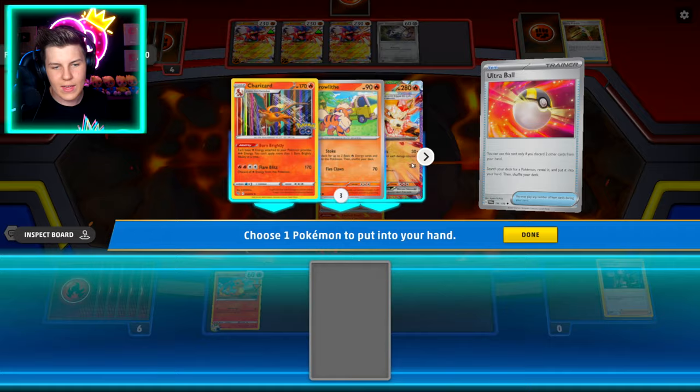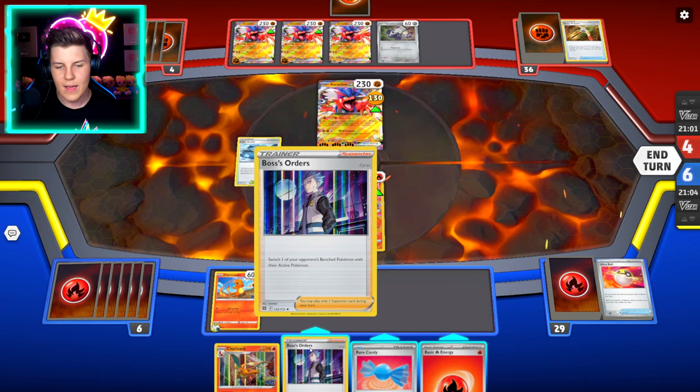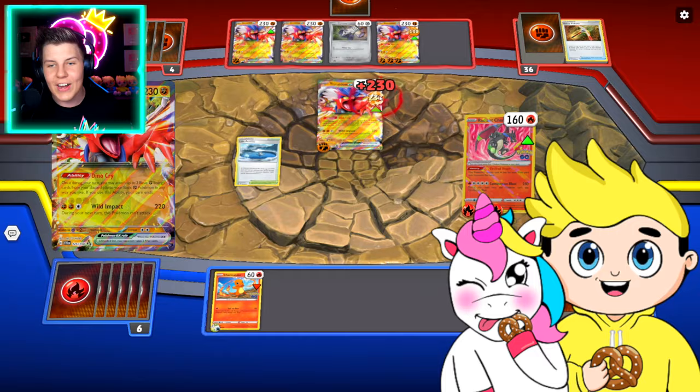Then we can get an extra Charizard — that's actually really good. Let's get an extra Charizard. Rare Candy can only be used on the current one in play. You know what we could do — let's put that guy there. Now we've got the whole set. Use a Boss's Orders to swap it out, and then completely destroy the Coridon in one turn. There we go, that's pretty sick.